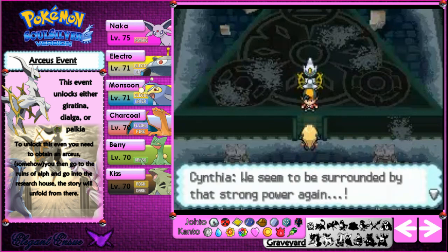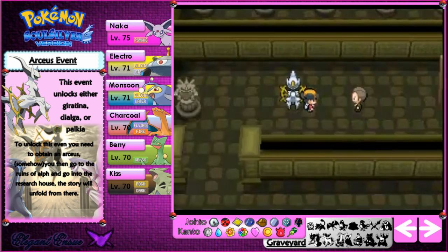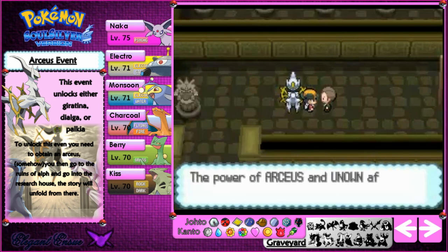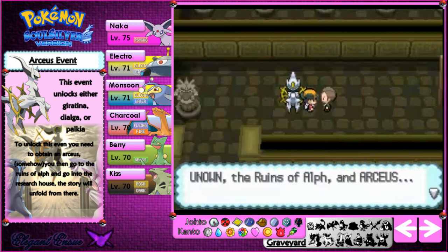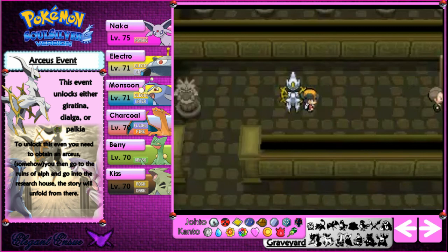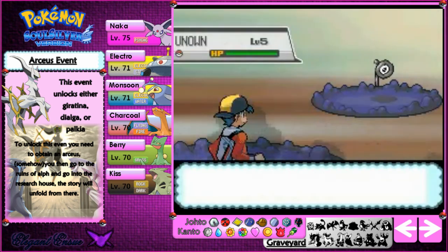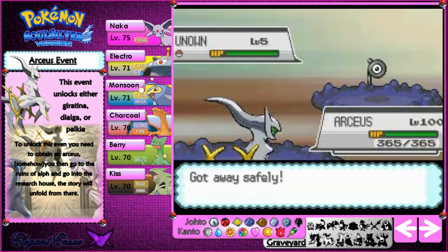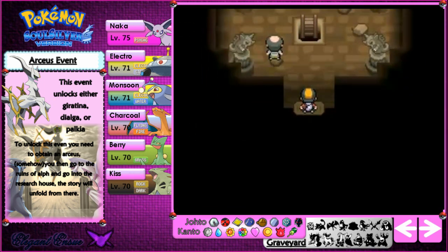I think Arceus just wanted to freak us out with some creepy music and weird real-life pictures. We seem to be surrounded by a strong power again, and the screen goes black. Apparently I just disappear out of nowhere. Cynthia says: 'You disappeared right in front of me! The power of Arceus and Unknown affected each other to create a huge energy which sent you to the Sinjoh Ruins. Unknown, the Ruins of Alph and Arceus — the mystery deepens. It has made me more inquisitive. One day I'll solve all mysteries.' I already did, for the win.